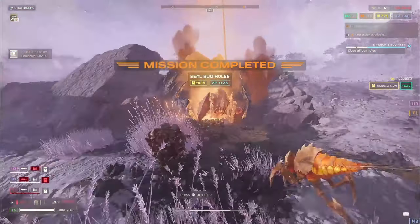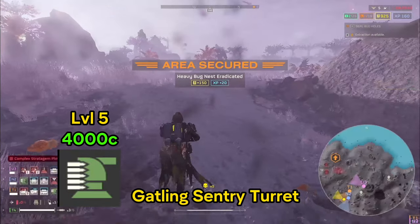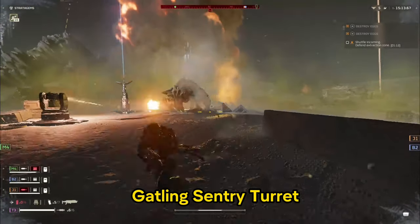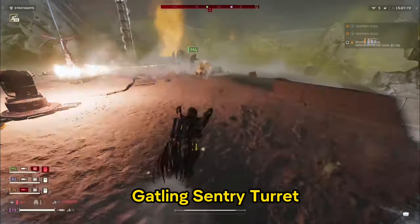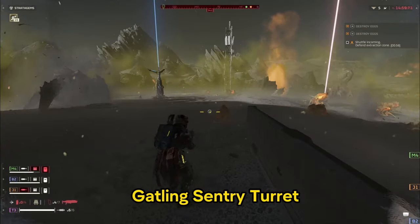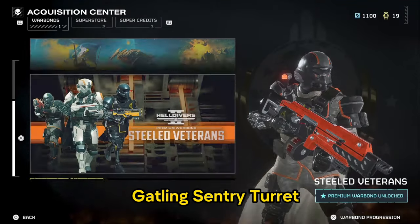Wrapping up the beginner section, the last purchase for levels 1 through 8 is the Gatling Sentry at level 5 for 4,000 credits. This gets you a long way, especially for extraction — drop it down and it covers an entire corner. On easy and medium missions during extract, enemies only come from two or three directions, so with a sentry you have one or two fewer directions to worry about. That said, they don't hold up great against bugs — enemies only need to smack them a couple of times before they're destroyed, and they will shred your teammates too, so don't run in front of them.